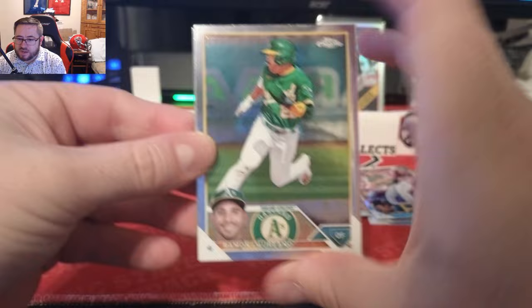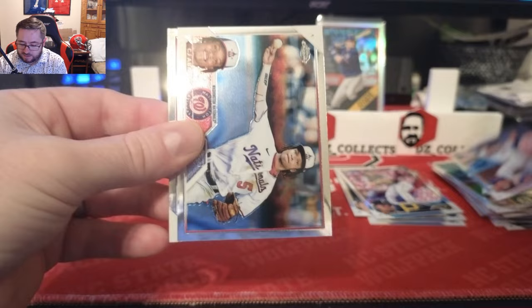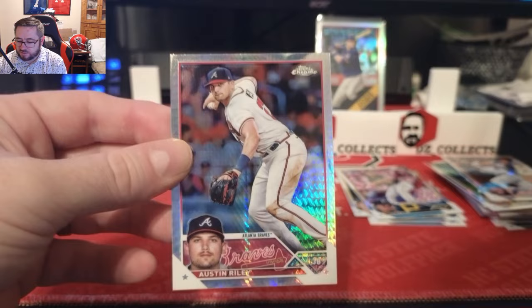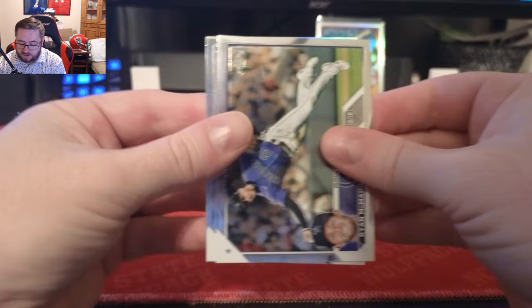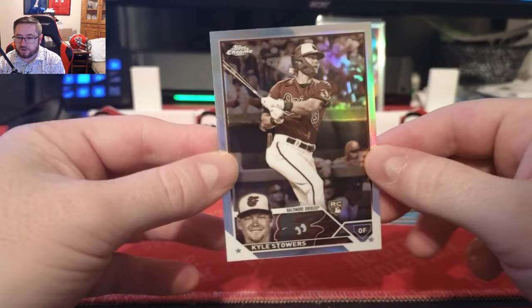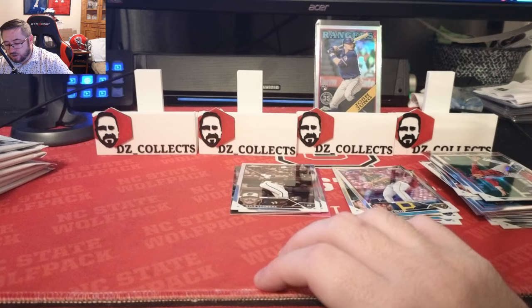Blaster one, not the best. Ramon Laureano right there, we got Starling Marte, CJ Abrams, and we have a prism which is going to be Austin Riley — so no rookie prism there. One sepia remaining in our last pack: Austin Riley, Jake McCarthy, Ryan McMahon, Trevor Story, and our last sepia is Kyle Stowers rookie sepia right there.